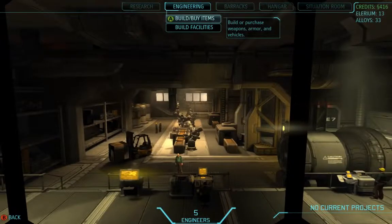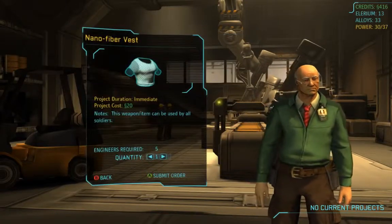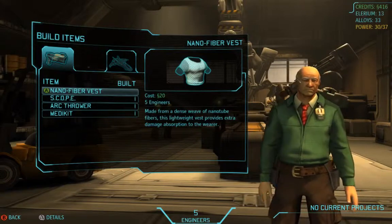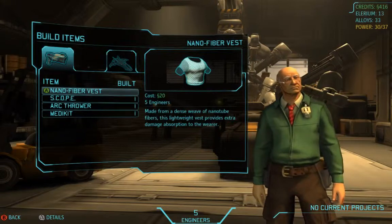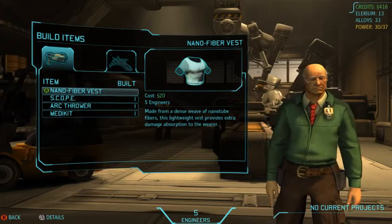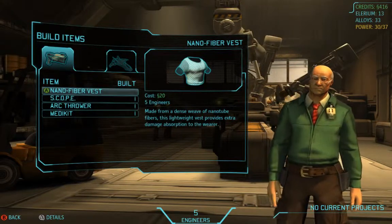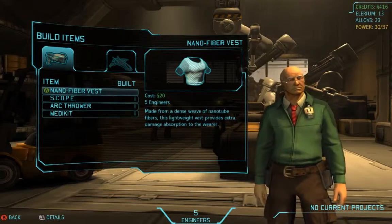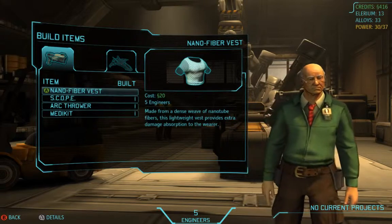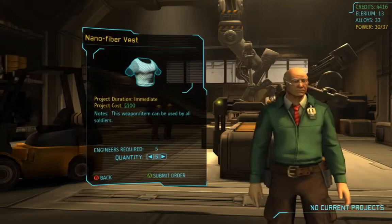I wanted to see what the deal is with these vests. Two extra health — so basically each one we build gives two health instead of one health on our armor, and we can give it to any soldier we like. Part of me wants to just build five of these; it costs a hundred bucks and it gives all my guys an extra health, which could make a big difference. But if we build better vests eventually we won't want these, so it'll just be wasted money to build all five.